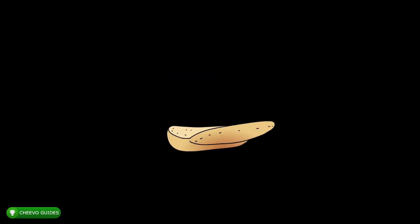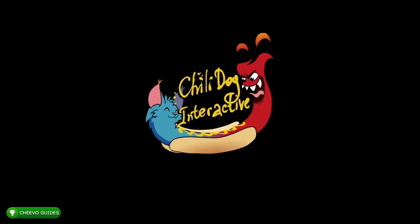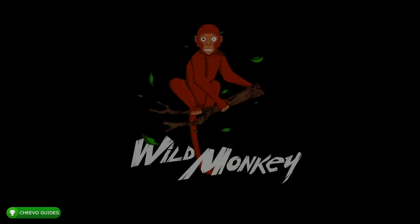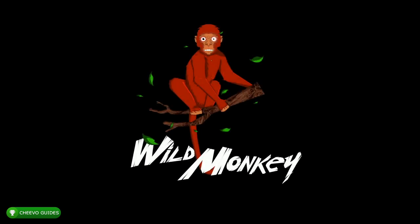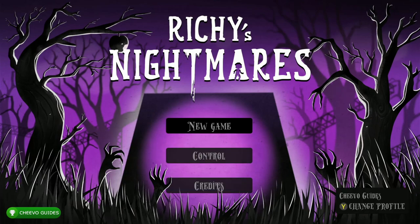What up guys, this is Chivo Guides back here again with another achievement guide. Today we're going to be focusing on Richie's Nightmares. This game is published by Chili Dog Interactive and it's developed by Wild Monkey. It just went live for pre-order — you can pre-order it for $4.99 and it's going to be releasing on March 22nd. If you're interested in picking it up, I'll have an affiliate link down in the description below.